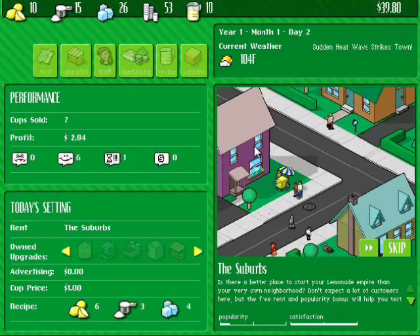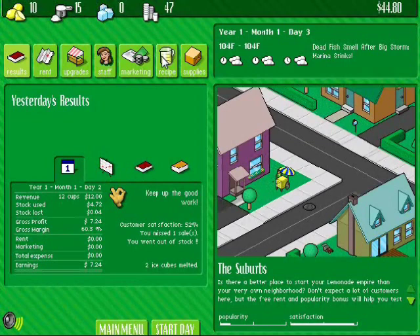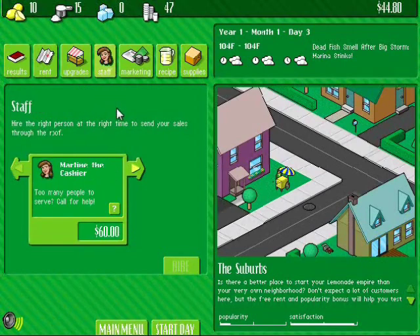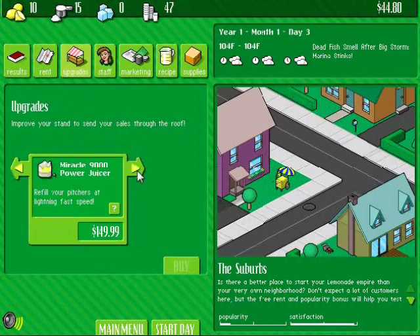Yeah, you can buy a fridge and all these upgrades, which I'll show you right after this. It's 104 degrees — sudden heat wave strikes town. Okay, I made a dollar since yesterday. Now, there's other stuff we can do. You can buy upgrades and stuff, but we can't buy any yet because we can't afford any. You can buy staff — this person makes the clients happy in line. They cost a lot of money. She never does anything. I never bought the clown. Simon the Lemon. There's a lot of upgrades to buy.